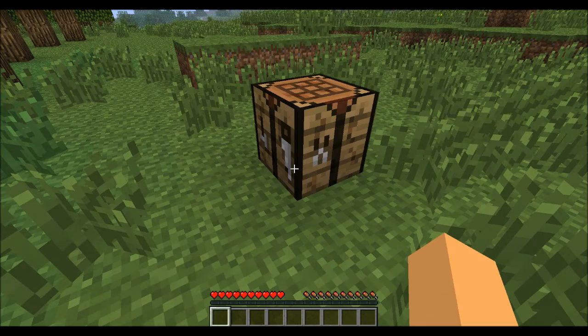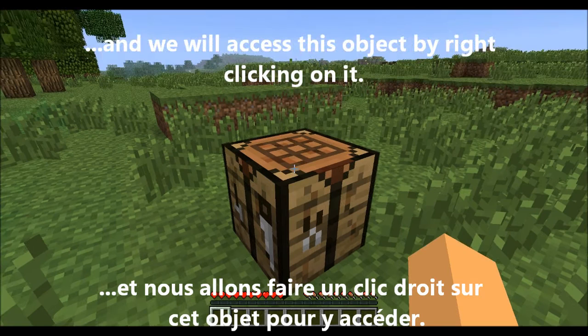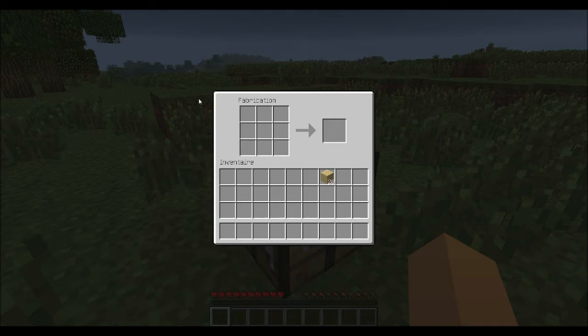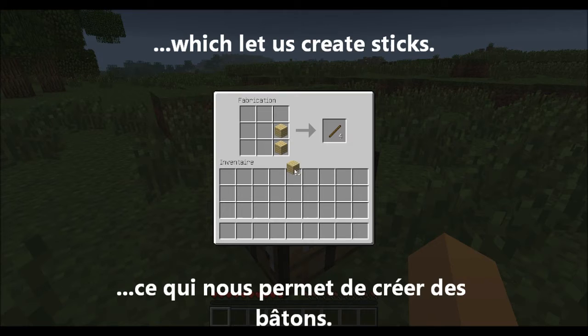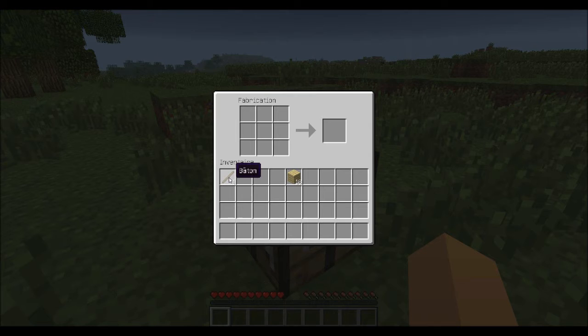Nous allons placer l'établi sur le terrain et nous allons faire un clic droit sur cet objet pour y accéder. Sur cette interface, nous allons placer deux blocs de planches de bois, un sur l'autre, ce qui nous permet de créer des bâtons.